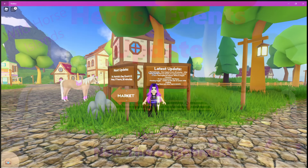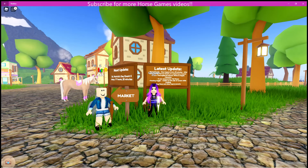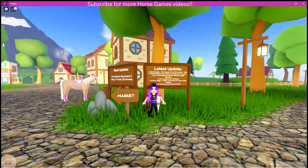Hey Equestrian Gamers, Cooley here and welcome back to another video. Today we are checking out the latest update launched on Wild Horse Islands. I'm going to take you through a quick look at each of the new features they have brought in. There are four major new things added in this update: World Events, Server Quests, New Accessories, and New Thoroughbreds.